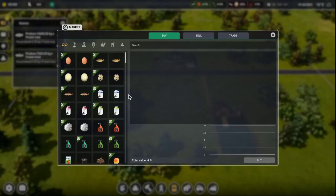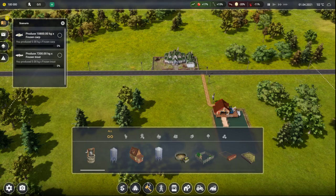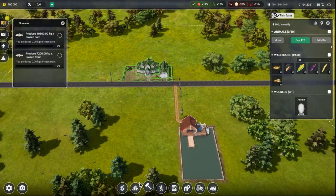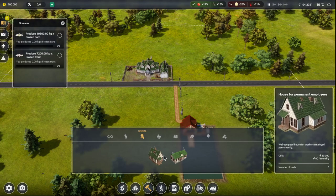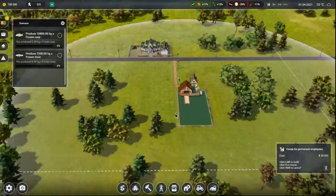I gotta remember the buttons again. This is the building, and this is what I can do. Let's get some people — social warehouses. It's social, 40 grand. How much have we got to work with? We don't have much to work with, we'll start out kind of small.